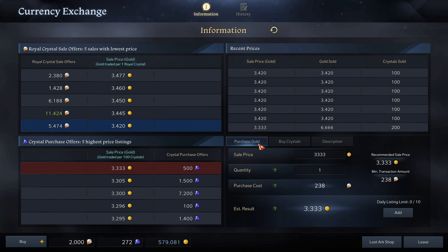On the Purchase Gold tab, what does this mean? How do you buy gold? Well, very easily, this is where you go if you want to sell royal crystals for gold. How does it pick this price? So you see here it says crystal purchase offers. These are prices that people have listed that they want to buy crystals at. If I go over here, this means somebody typed in 333 — they want to buy a stack of 100 crystals for 3333 gold. And that's why it was 3333. Now it's 3305 because that's the highest one. Somebody sold somebody some crystals.